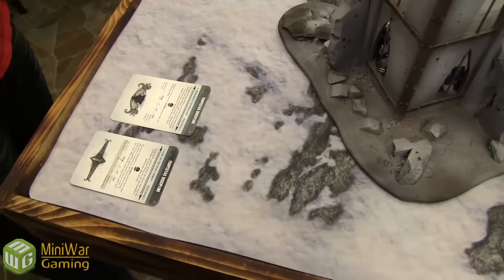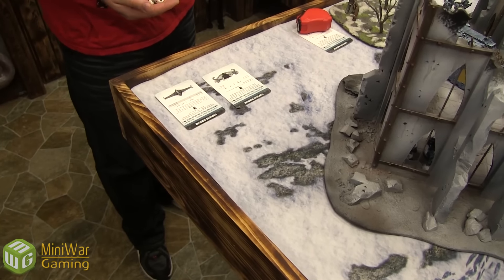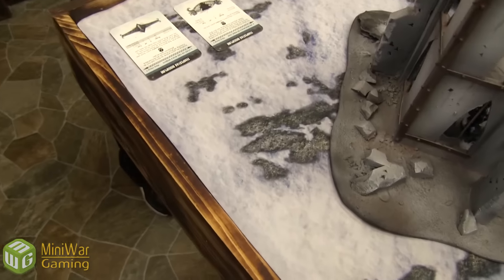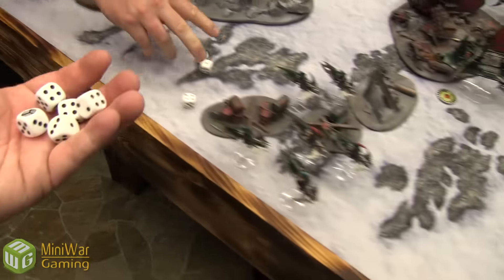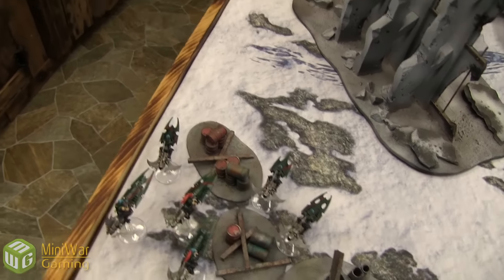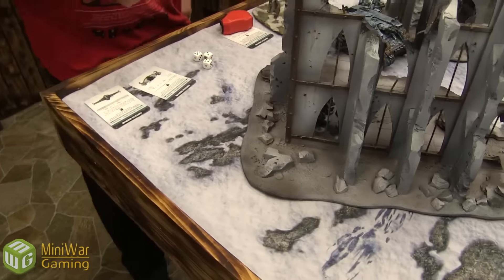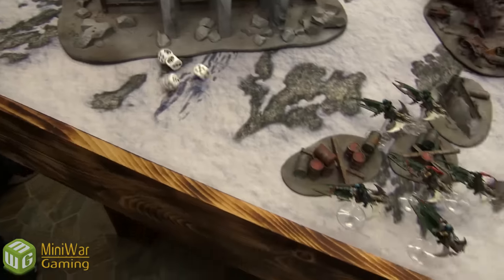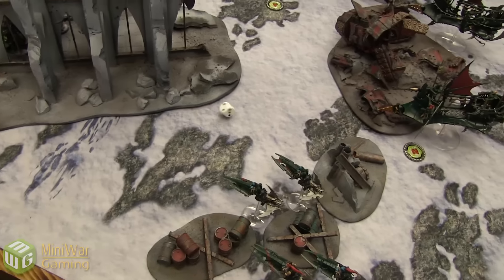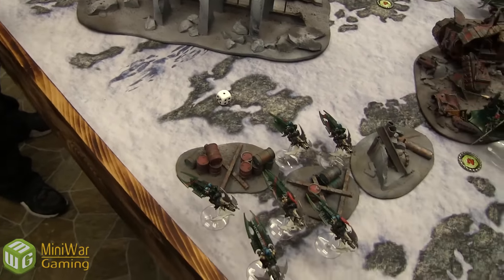Psychic phase: five warp charges. Attempting Murderous Hurricane with two warp charges — using four and three dice — fail. Attempting Fury of the Wolf Spirits, using all five dice — I try to stop it with all five of mine. Only one success, not enough. Fury targets a squad — they jink. The psychic attack is Assault 4, Strength 6, AP nothing. One hit, one wound, saved on three-up jink. Next two shots, one hit, no wound — but forced a jink. That's a good result.